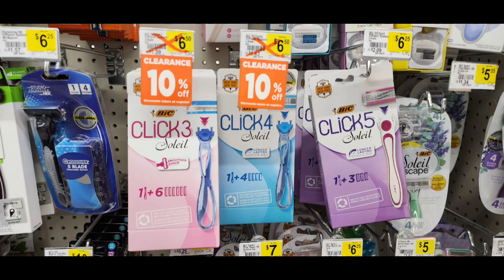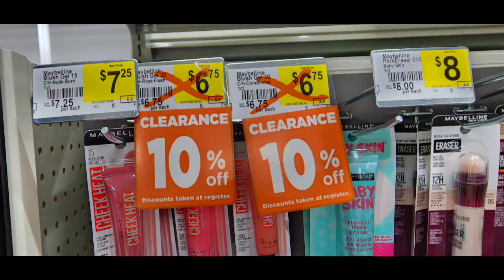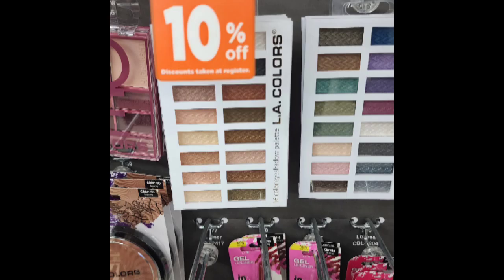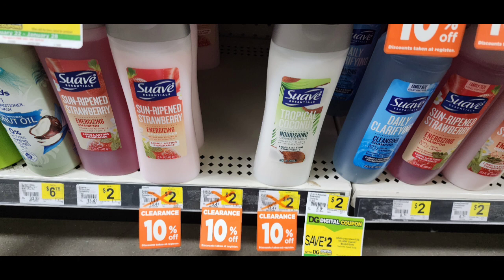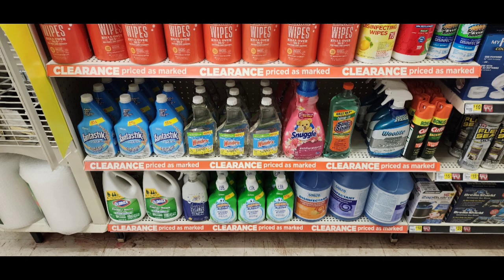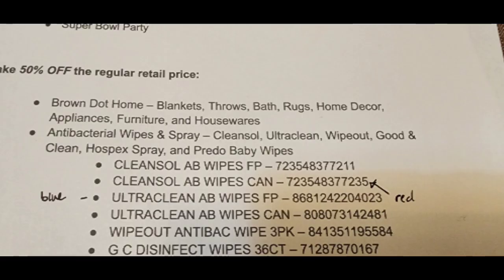We're going to start with a pile clearance. This is the tags that are hanging. Most of the time you're going to see these in the front of the tables in the stores, but some of them are going to be unmarked. Make sure you take out your Dollar General app and scan away today. Make sure you scan everything because there's going to be a little bit of bonuses at the end. Stay tuned.